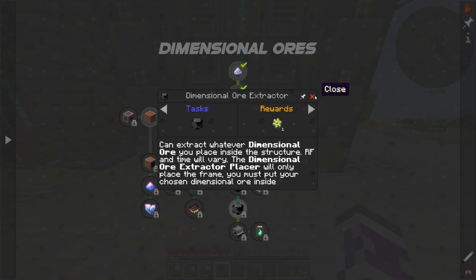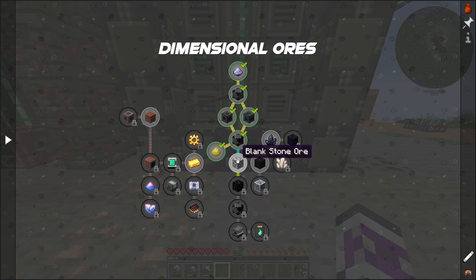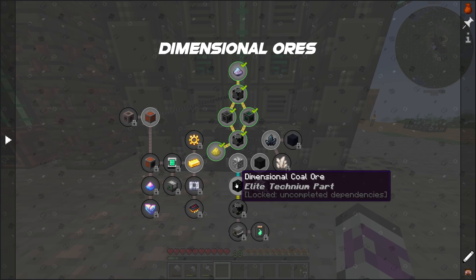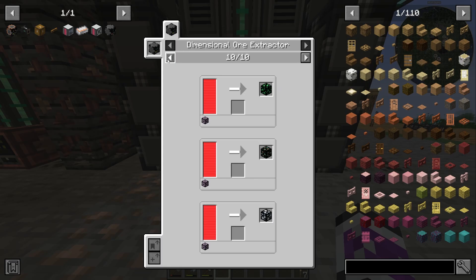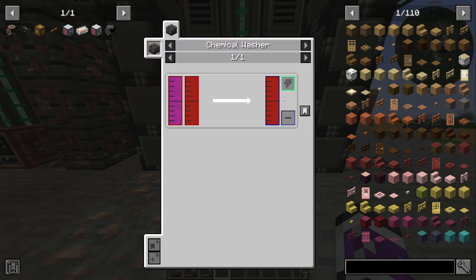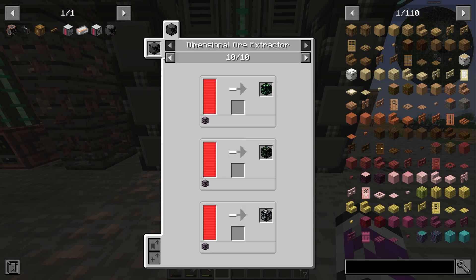This dimensional ore extractor is not very far away. I'm gonna have to do it either way because I need to automate dimensional ore for the elite technium, but this can automate most ores. Dimensional ores are a bit more annoying to deal with because you have to deal with chemical dissolution chambers and all of this faff, but this is a very easy way to automate any ore in the game — most notably, diamond ore.